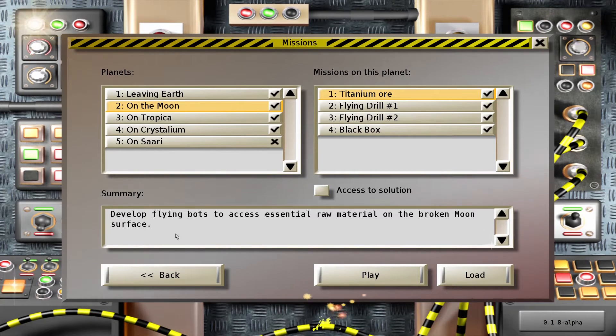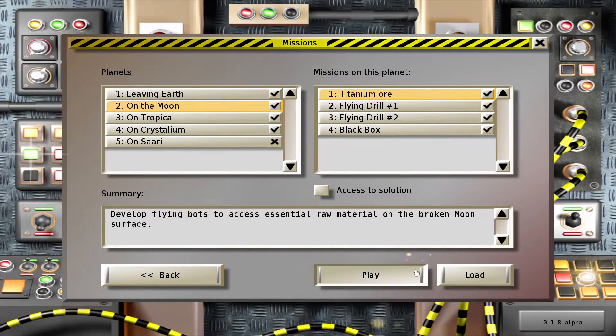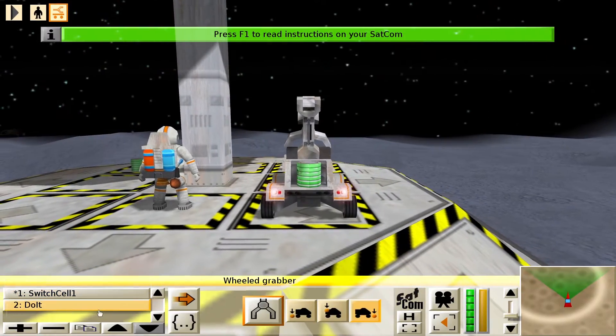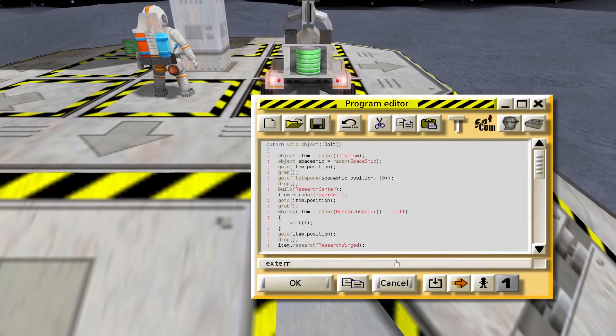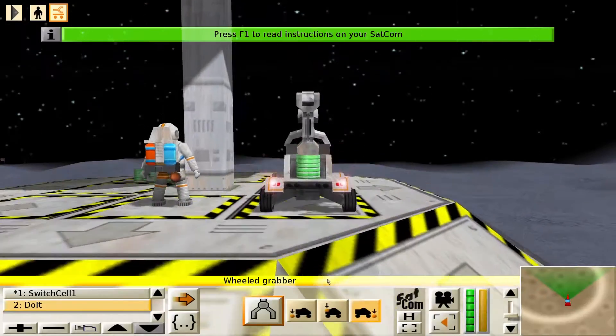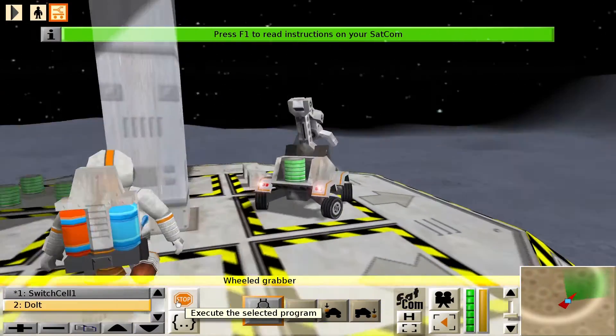It turns out that Colobot is framerate-dependent, so if you write a program and you've been running the game in windowed mode with framerate uncapped, it might turn out that the program isn't going to work. So yeah, welcome to the moon, and I hope that this program, with this stuff being read and set to the other bot, is going to work fine.